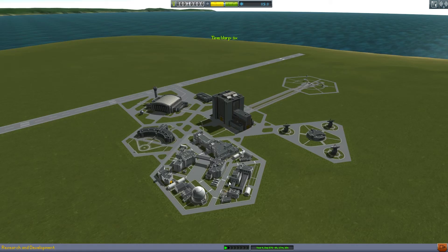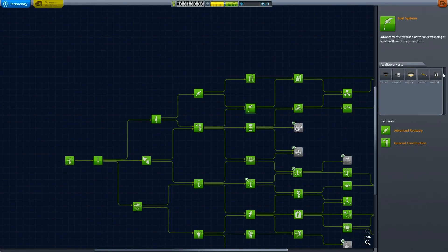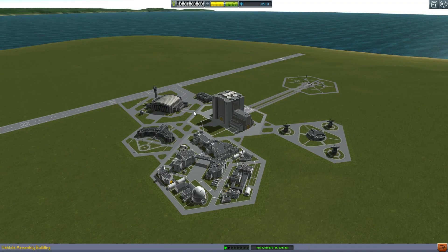That's basically telling me I have to unlock it in Research and Development. But if you go to Research and Development, I've already got it unlocked — it's right there. I've already unlocked it, so I don't know why I can't use it. There are a few other parts that are like that too.